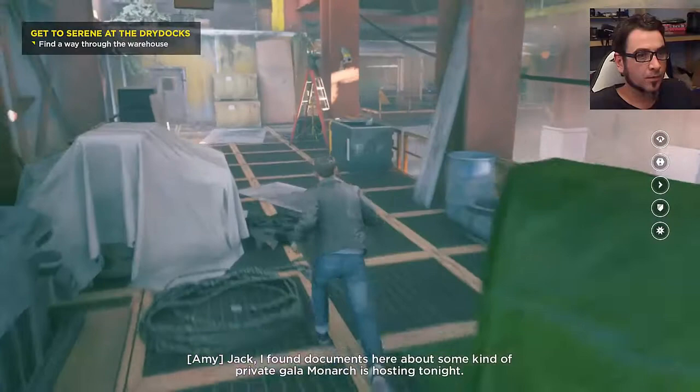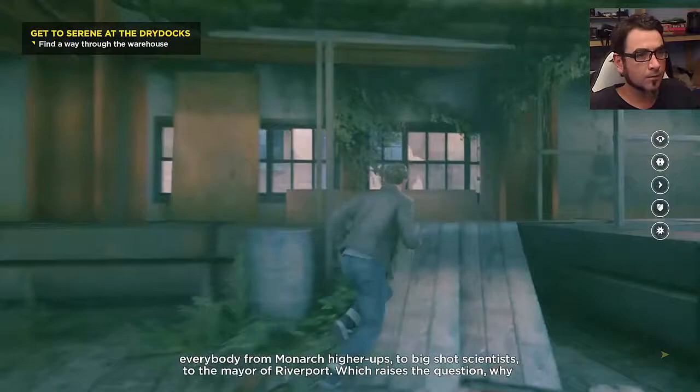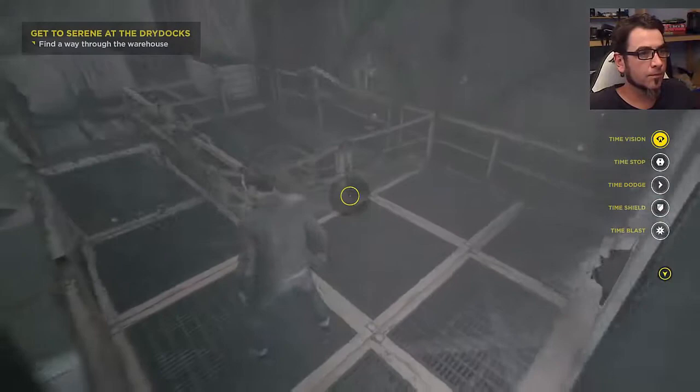Here comes some story. Jack, I found documents about some kind of private gala Monarch is hosting tonight. Tonight? After everything that's happened? It has something to do with their future plans. Serene's delivering a speech and the guest list has everybody from Monarch higher-ups to big-shot scientists to the mayor of Riverport, which raises the question - why now? I don't know, but I'm going to find out. Is that the way I need to go? I think there's a door up here.